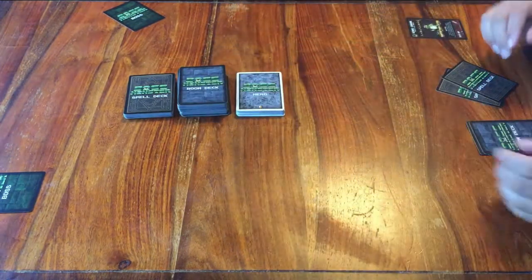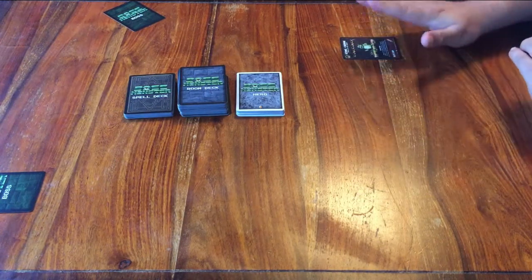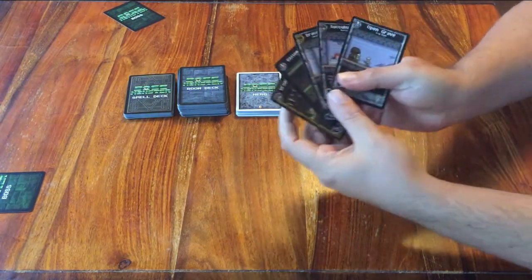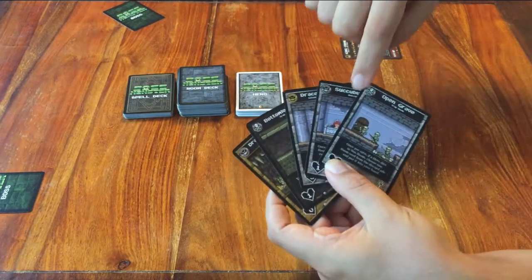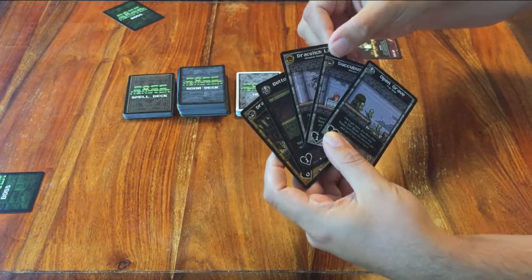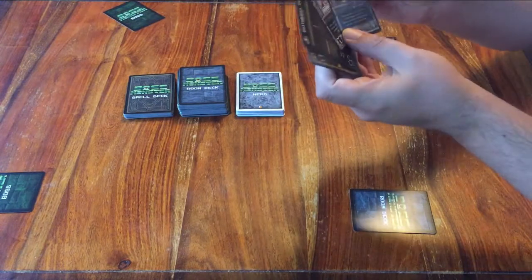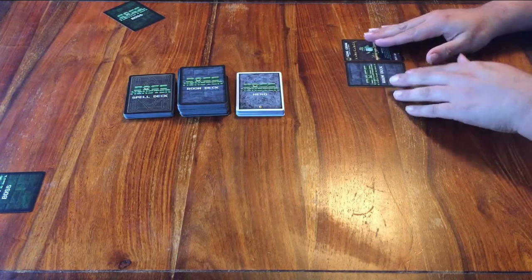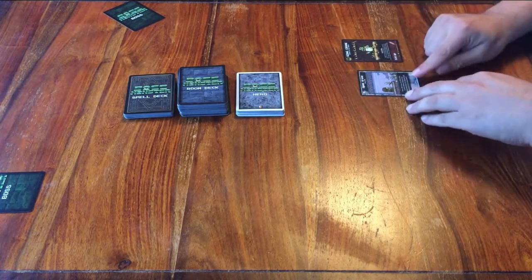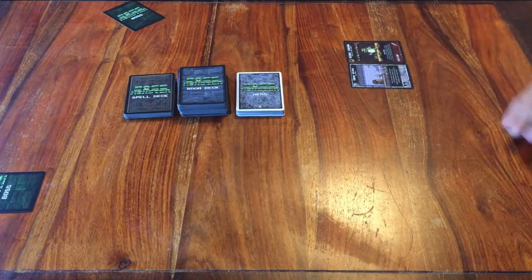Everything is on the table. But before you start, you can already build your first room — the first area in your own evil lair. If you look at your own room cards, you might see some cards with a gold coloured icon at the top left corner, and some with a silver coloured icon. For this first card, you may only use a silver one. Pick one and place it face down to the left of your boss card. As soon as every player has chosen a card, you reveal them. If there's any text that says something happens when you play it, just do whatever it says. When everything is dealt with, you are ready for the first round of Boss Monster.